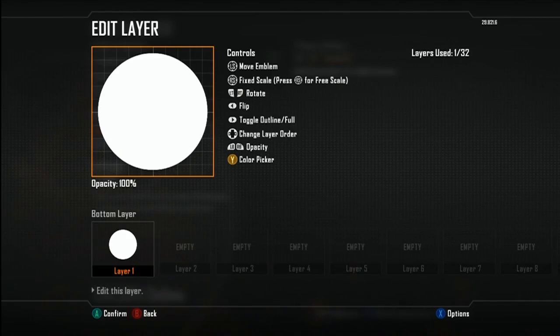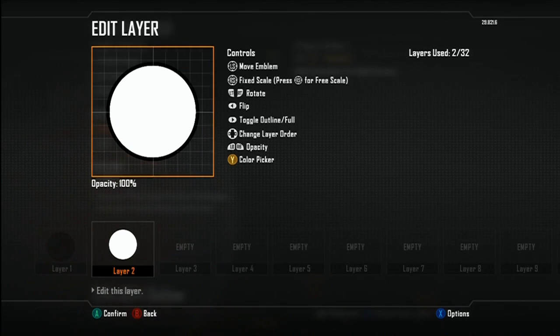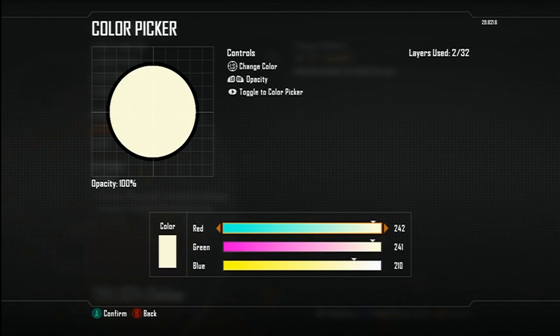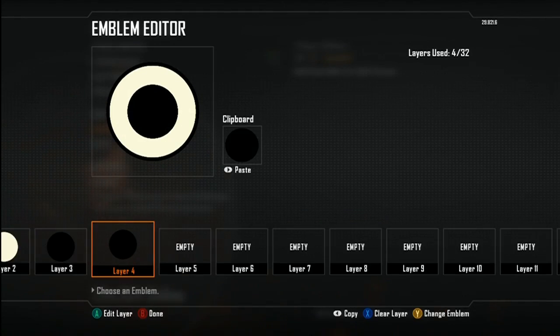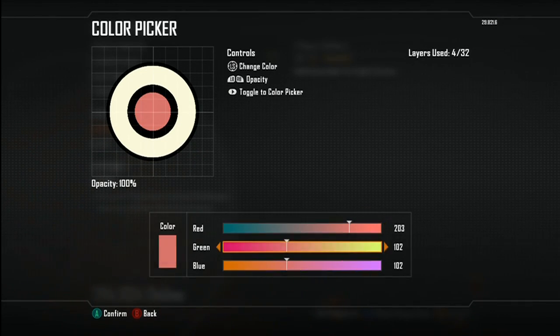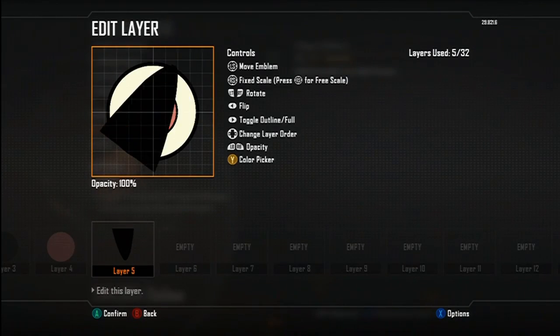Good news everyone, I am back! It's emblem tutorial day because I'm not going to miss two weeks in a row. I was out this weekend on a personal matter, but I'm back and I'm bringing you my emblem tutorial. Today we're going over Futurama's Planet Express logo — pretty awesome, pretty solid, pretty simple.